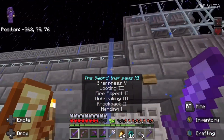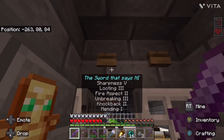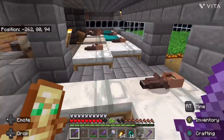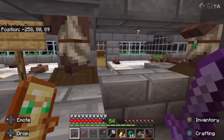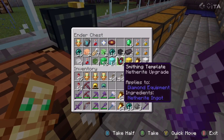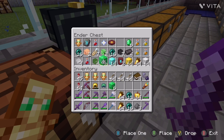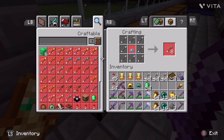StarCrabbit111 did a raid on the VTC yesterday. Apparently some villagers died. That's why we don't trust StarCrabbit111. So we're going to get the books. We get some emeralds, not diamonds.